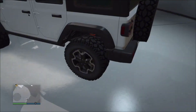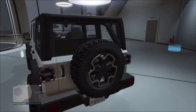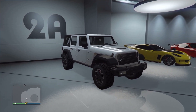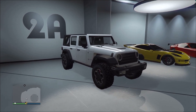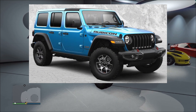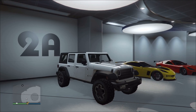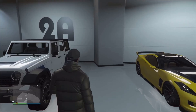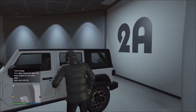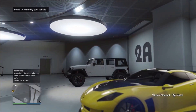Absolutely gorgeous, and even the rims — look at the stock rims on this thing. Wow. In terms of what the Terminus is based on, it is primarily based on the 4th Gen Jeep Wrangler Rubicon. You can actually purchase it off the Southern San Andreas Super Autos website for about 1.9 million. Let's go ahead and check the customization for the Terminus. This is in the off-roads class as well, by the way.